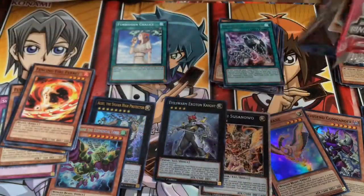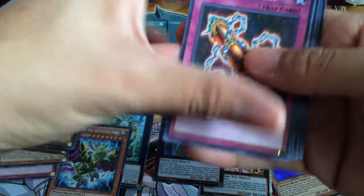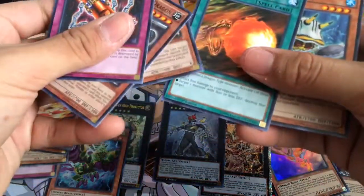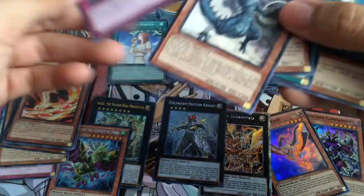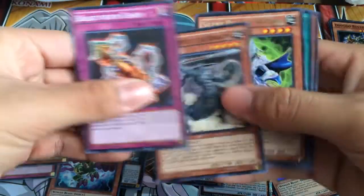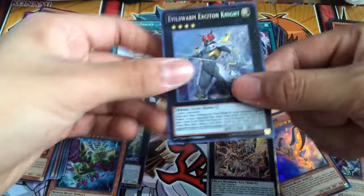Now if I want to attack, send it off. Hopefully we get something like a Breakthrough Skill or something. Nope, no Breakthrough Skill. Well, we got some okay cards though. What a Spanaguard Dragon is. So alright, we got some good pulls — especially this bad boy right here.